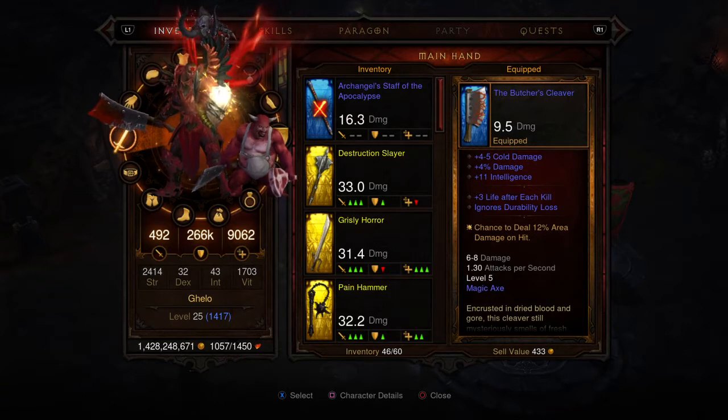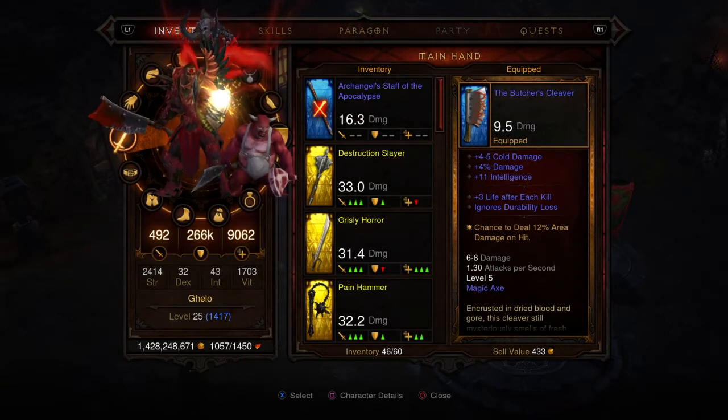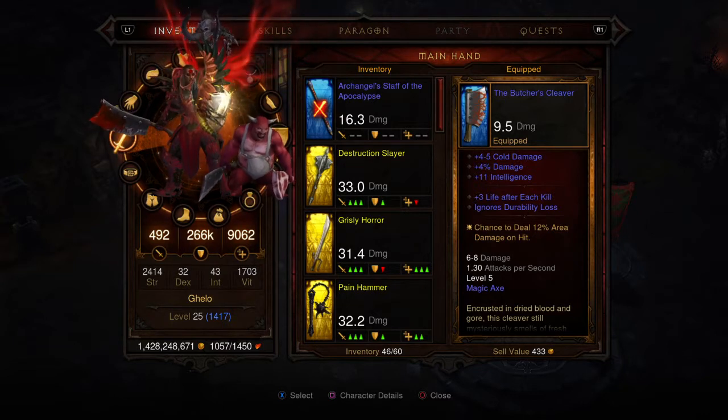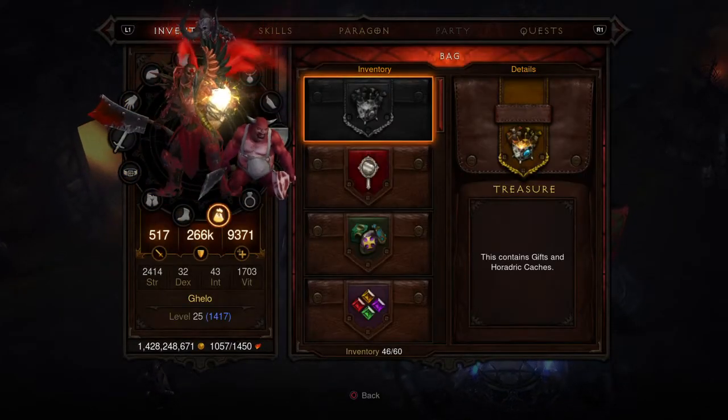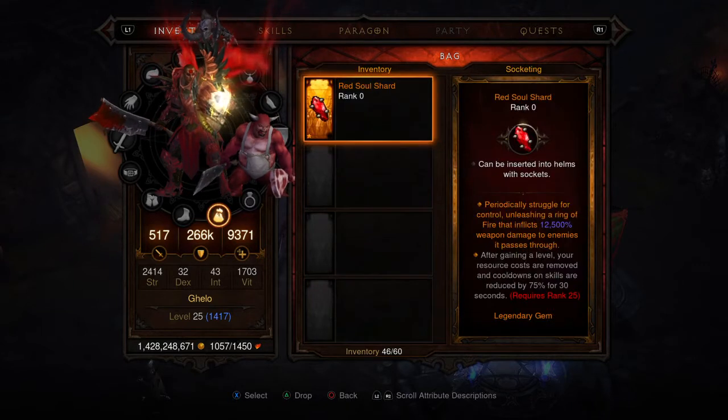The Skeleton King is at the level 4 dungeon — he's in King's Loric tomb, so make sure you go there. Don't get distracted. Remember: level 2 and level 4 are where you'll encounter the Skeleton King and Lazarus. When you kill Diablo, automatically the Red Soul Shard will drop.